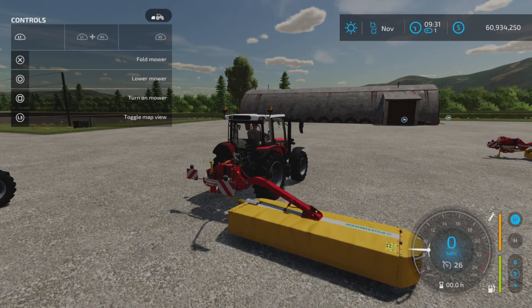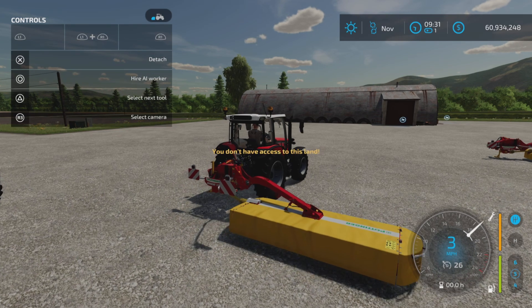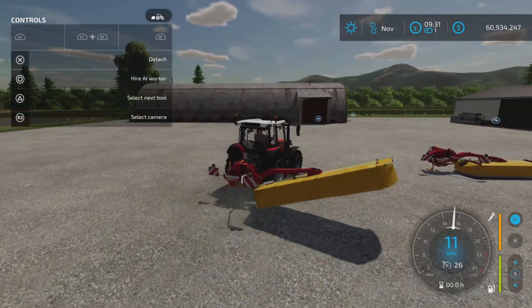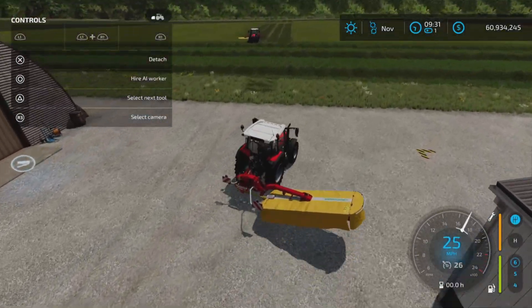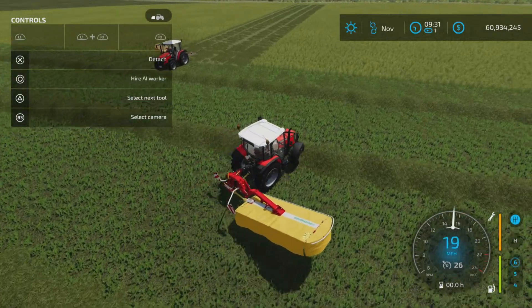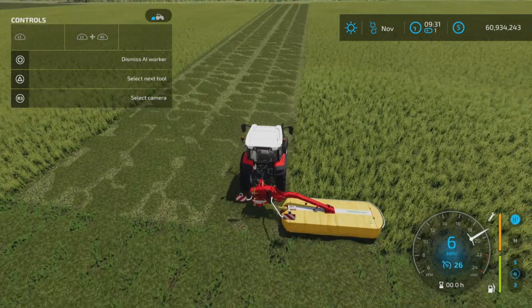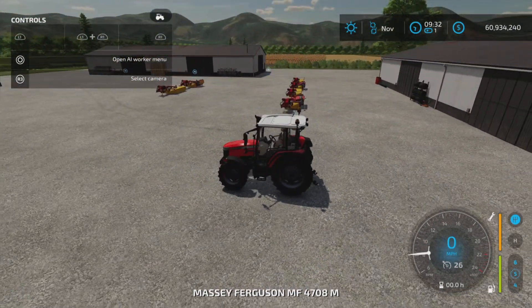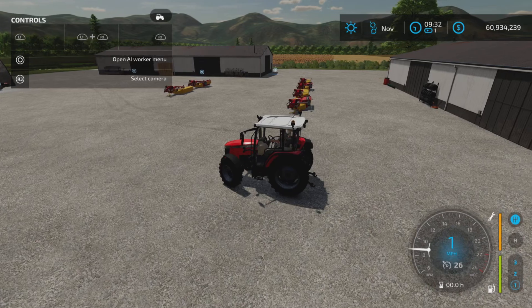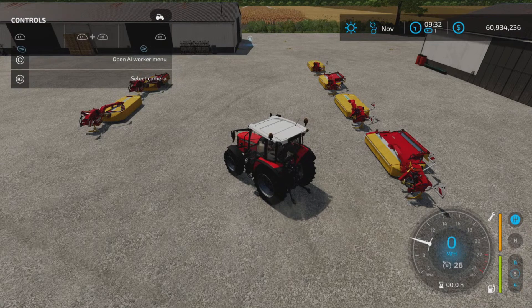Controls include lift, lower, turn on, fold, and honk. Let's set this one off on a little test. I don't see any swathing options right now, but I'm going to try out the rest of these and see if there's an option to swath, because it says there was. I'll get back to you in a second.